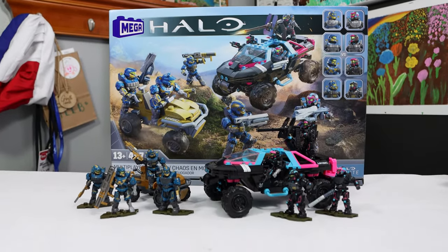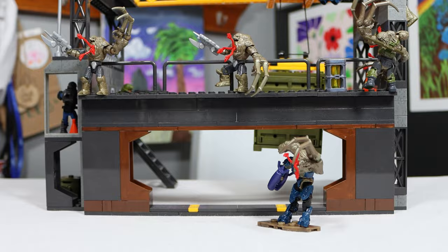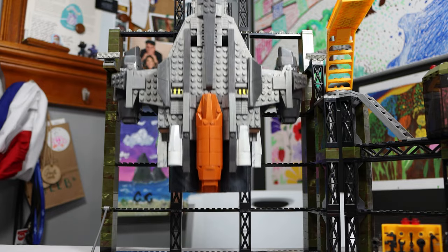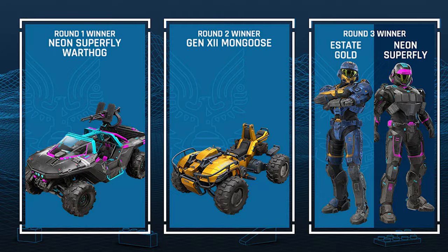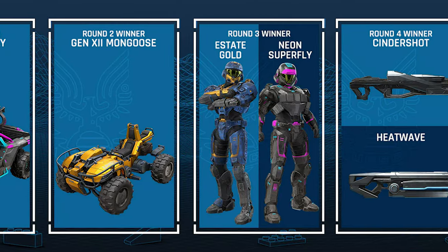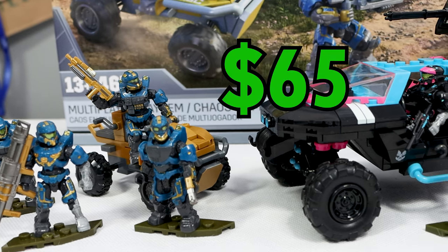New Halo fans asked for it, and Halo Mega finally delivered. This is the Halo Mega Multiplayer Mayhem set. Throughout the years, there have been a few instances where Halo Mega gave us the opportunity to vote for what set we get next, like this Flood or even this Countdown set. This go-around, Halo Mega designers gave us the chance to vote on Warthogs, a Mongoose, and some figures with two weapons. And this is what we got. It may not be what I voted for, but at a price of $65 and a set they call limited release, this thing better be good.